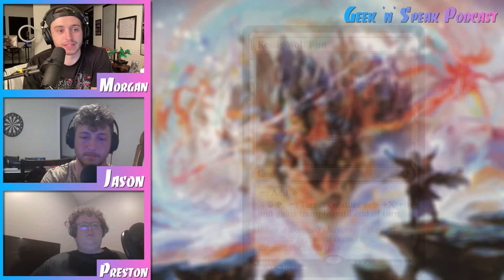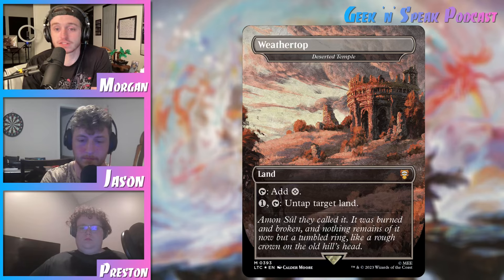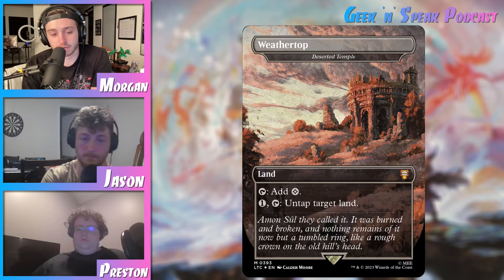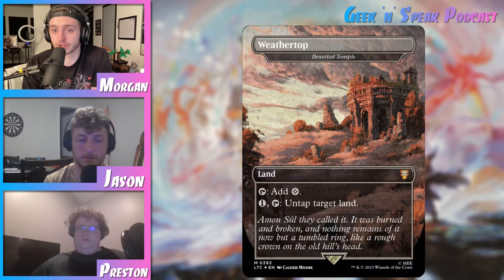All right. My next one is Deserted Temple. This actually just got two good reprints lately — it got reprinted as a box topper in Tales of Middle-Earth, and then it also just got reprinted in Modern Horizons 3, which means it's now Modern Legal for the first time. This is a land that taps for colorless, or you can pay one and tap it to untap target land. This has some insane potential. The most obvious thing to do with this is go for your big mana lands — your Cabal Coffers, your Nykthos Shrine to Nyx, Gaea's Cradle, or any of those kinds of lands that are just making obscene amounts of mana. Untap those, do it again, you have even more mana. So that is probably the best home for it.